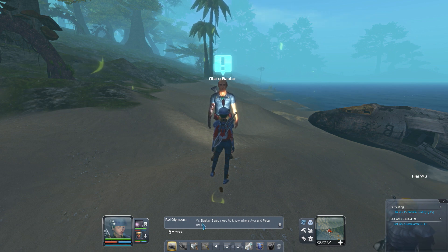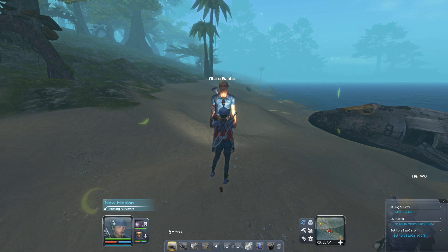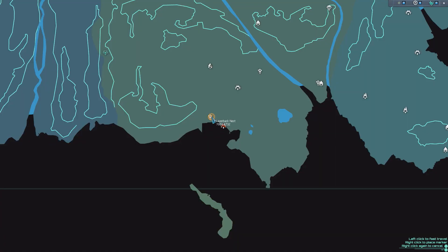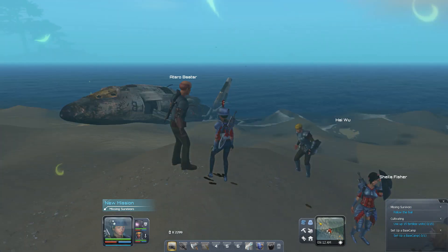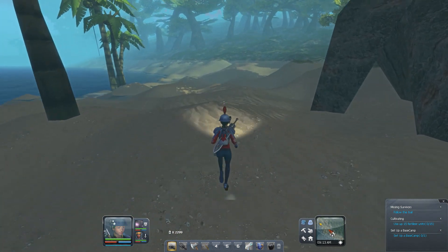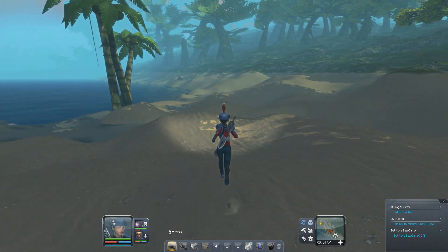Roll is speaking. Mr. Batar — very formal. I also need to know where Ava and Peter went. They went right? That's across the water, dude. Really? You just... okay. Right. Indeed. Come on, we're going over to the scary place. Did you guys get stuck? You bloody fools, come on. We're going this way — you guys just cannot pathfind through here, can you?